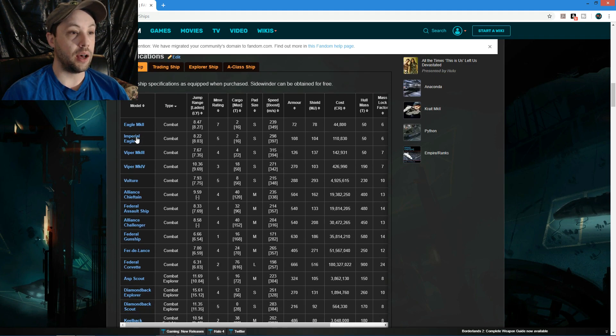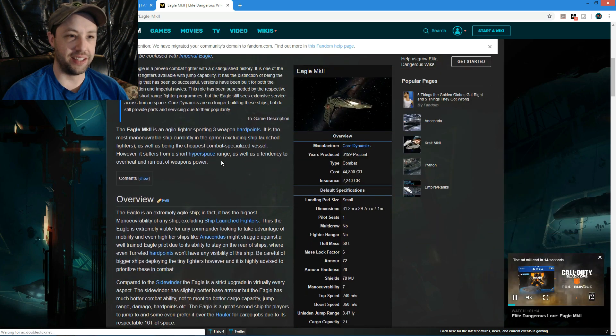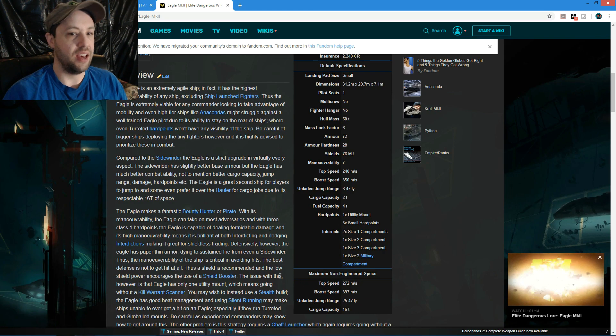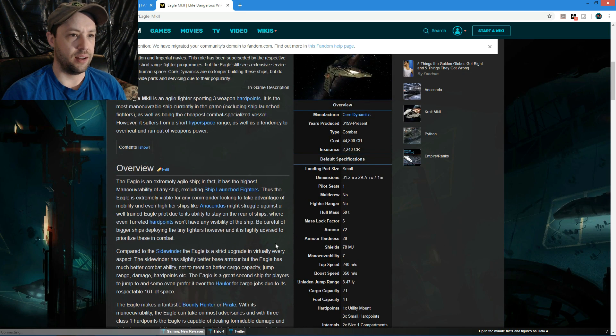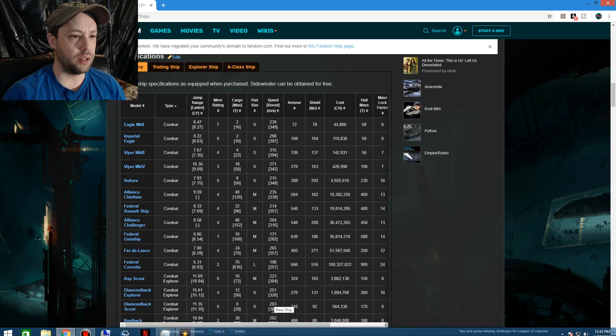The Eagle - we all know what it is. Would I say it's the best combat ship? No, by far it is fairly weak. It is not the best ship to use. Non-engineered, the thing is fairly fast - it would take a lot to catch one. The max boost is 397.